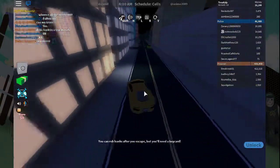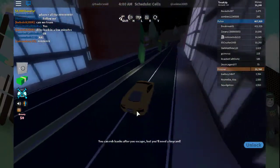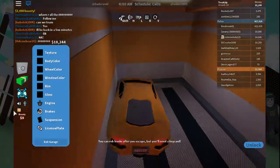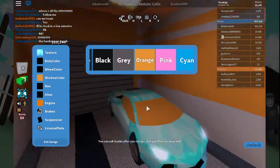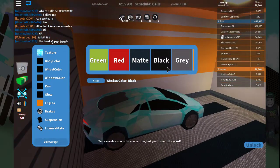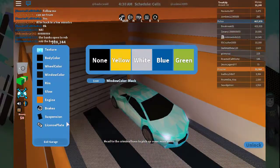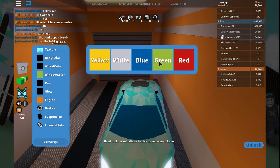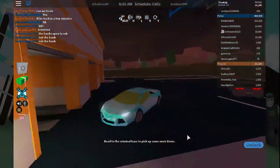We're gonna get a texture for the Lambo so it'll be looking really nice, then let's go see if we can rob some stores. This is going way too fast — dodge the police! I just rammed that car like a savage. Should I get a window color? Black is looking nice, but we already have a black window color. Our window color is yellow — let's just make it gray. Our car is looking pretty nice.